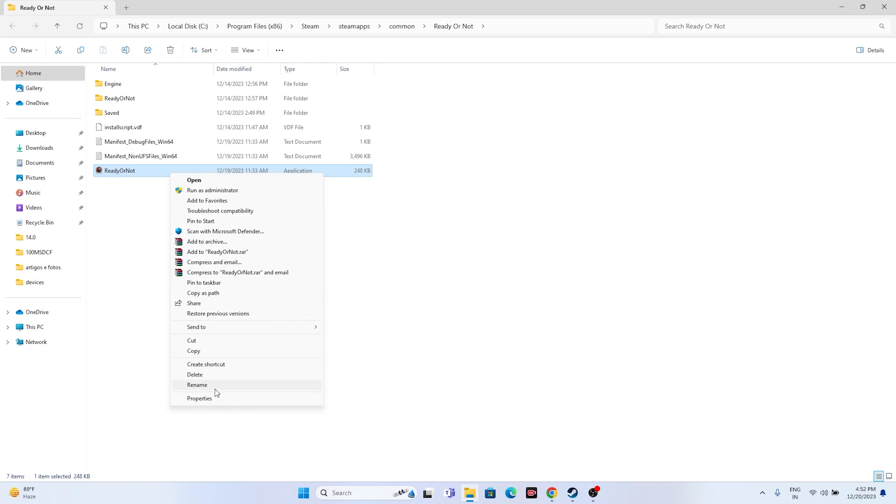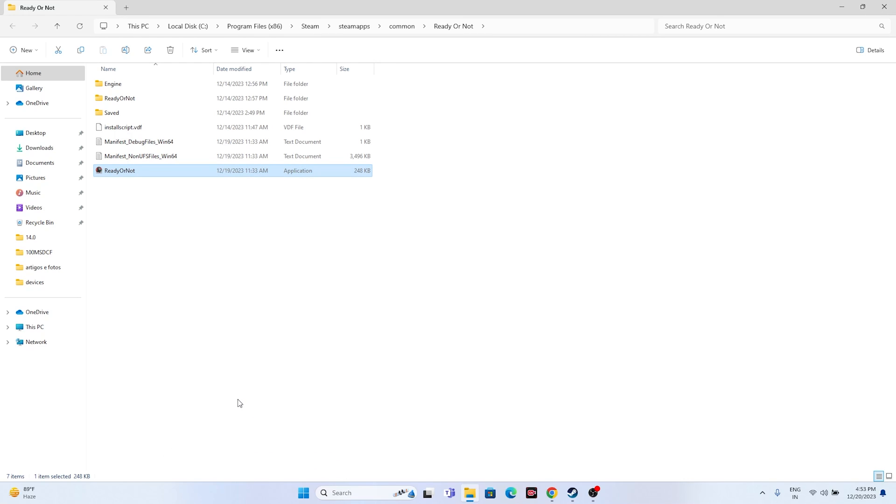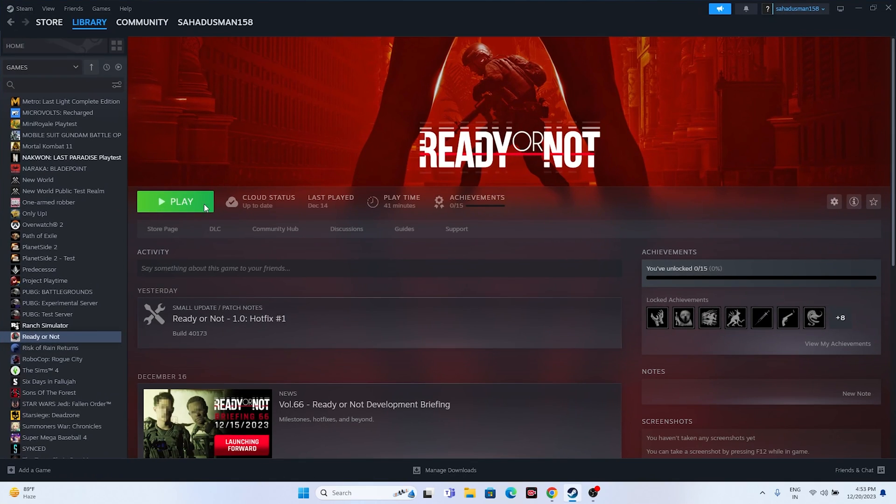If that doesn't work, also try running in compatibility mode. Right-click, go to Properties, Compatibility tab, check 'Run this program in compatibility mode' and set it to Windows 7. Click Apply and OK. If Windows 7 doesn't work, try Windows 8. Additionally, when launching the game, try pressing Alt+Tab, which has worked for many users in games like Spider-Man Miles Morales and Ranch Simulator.